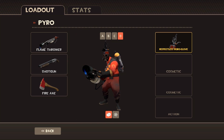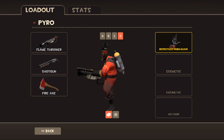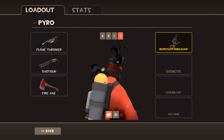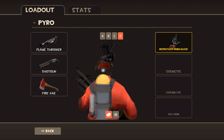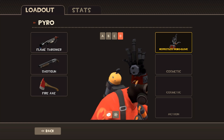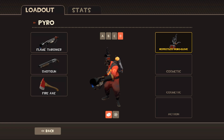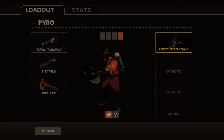I was actually struggling to find a fifth hat, but reading through the comments I found a few people suggesting the Respectless Robo Glove, and I do have to agree. The robo hand is much bigger than the rubber glove on the regular hat, so you can see a lot more of it — it's much more visible to the people against you. There's also a little bit of added detail on the bottom of the hat, and it's just more interesting to look at than just a rubber glove on your head.